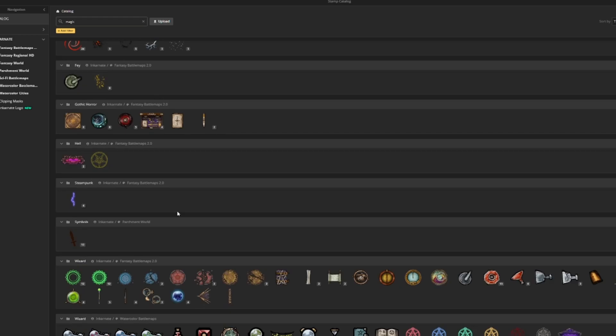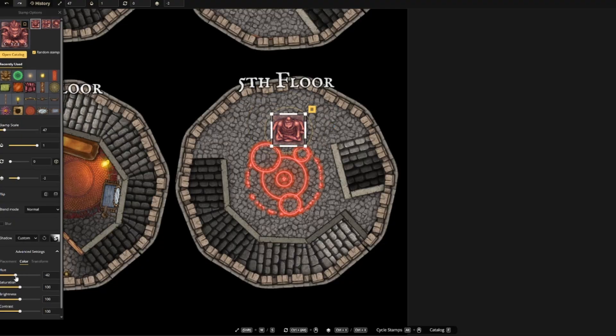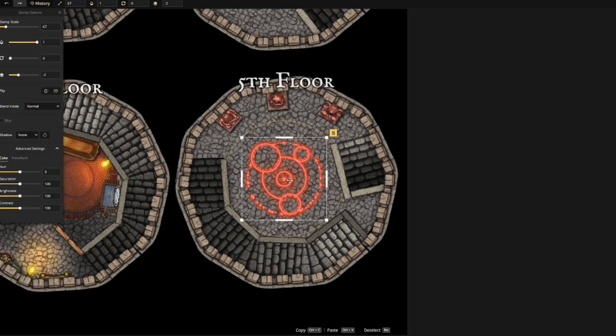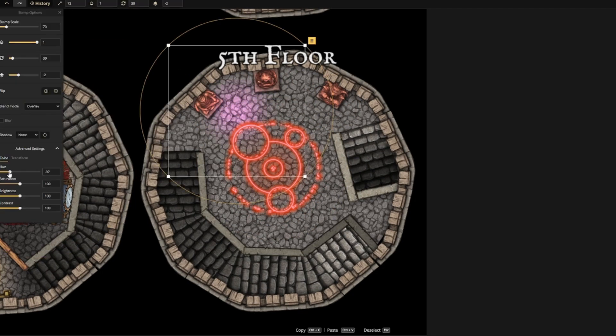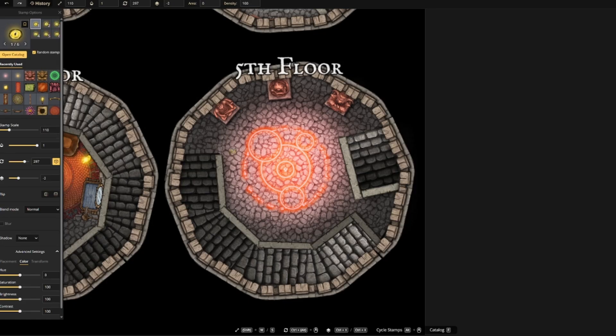On the fifth floor, I'm placing a teleportation circle. This way, no matter where our wizard wanders off to, he can always recite a spell and return to his home via this circle. So I definitely want to add a bunch of light and some candles to create a magical look to this floor.